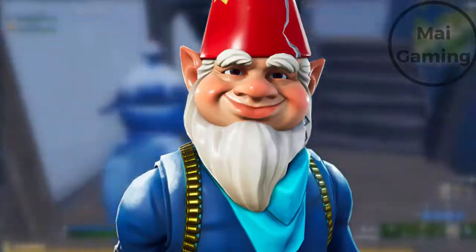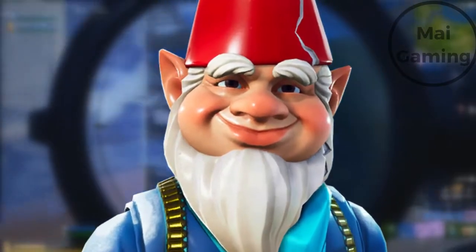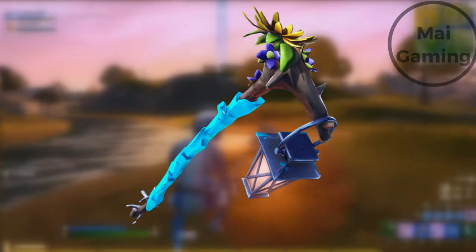Number 3 is Grimbles. Epic probably took any male skin, made the shirt blue, and put Keemstar's face on it. How would anyone think that skin is cute or funny? It's got that creepy smile too. Don't get me started on the pickaxe — it looks like a lantern on a stick covered with a blue band-aid.